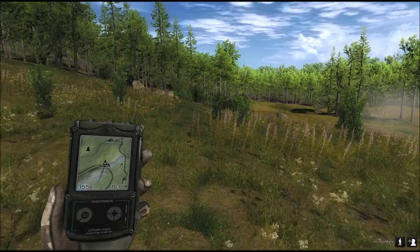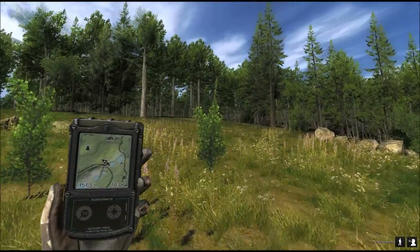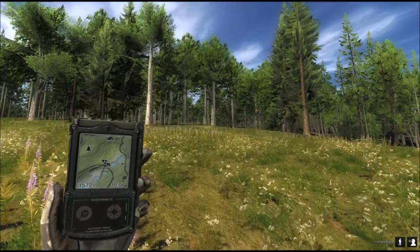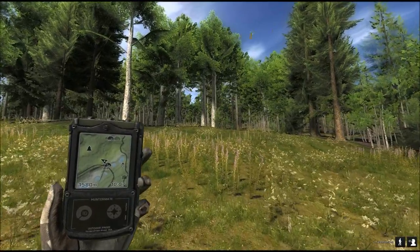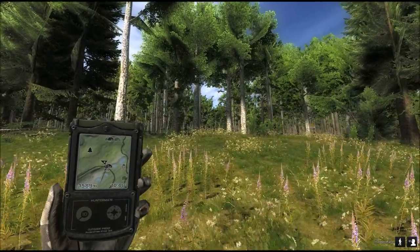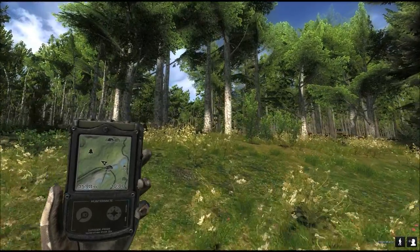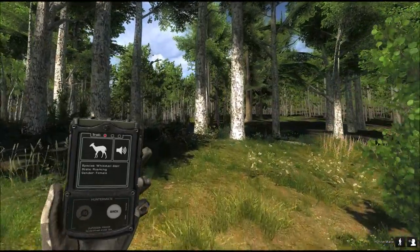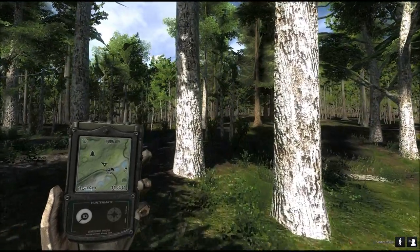Now we're definitely getting into elk and coyote country. I put a tree stand up there — you can see it on the Hunter Mate. Why don't we go there? It's just on the side of a little open area — a good place for calling in animals. The timing might be about right since the last call has been a while. The next call should come soon — there it is. The tree stand is just next to it.